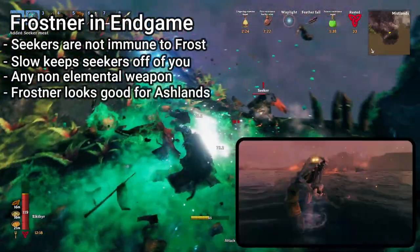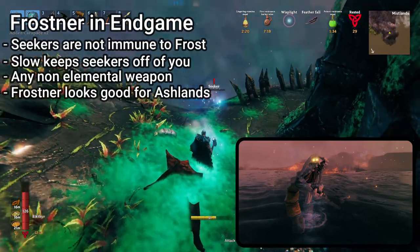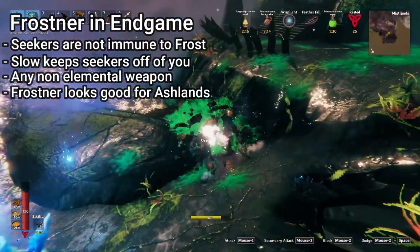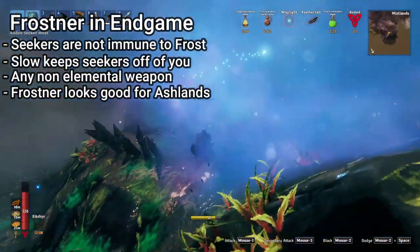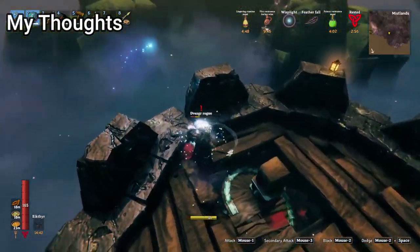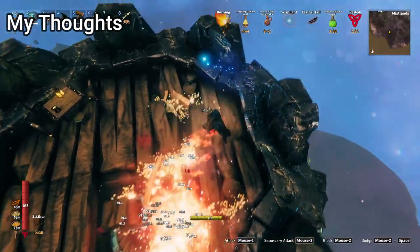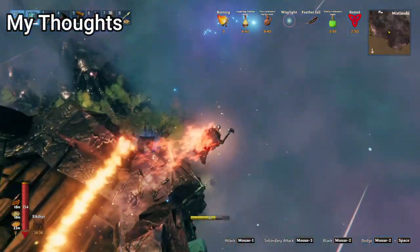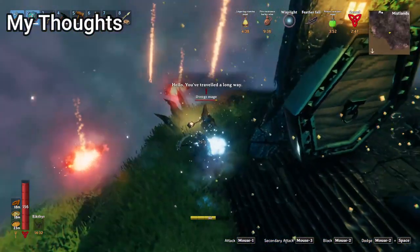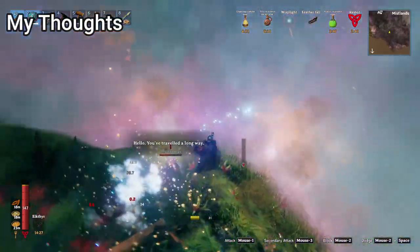Lastly, the Ashlands will be our next biome, and based upon what the mobs look like, I think everyone should be dusting off their Frostner, because it looks like the kind of biome that Frostner will excel in. Personally, I think Frostner definitely qualifies as overpowered. It has very few matchups where it is a bad choice, you can acquire it as soon as the swamp if you do a little extra work, and it is a viable choice even in the mistlands. Let me know what you guys think — is Frostner OP? Leave a comment if you have anything you would like me to try out, and as always guys, see you next time.